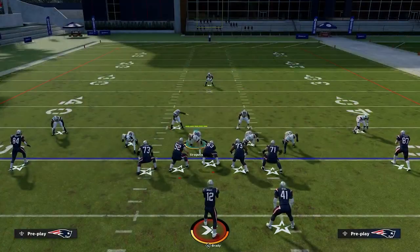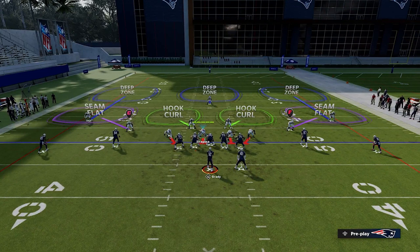When you look at the play art of Cover 3 Seam, it's going to look very similar to a Cover 3 Sky. The only difference is your Purple Zones, or Pink Zones, are going to be a Seam Flat, whereas in a Cover 3 Sky they're going to be a Curl Flat. This is important because it tells us how our team is going to play depending on the opponent's formation and route combination.